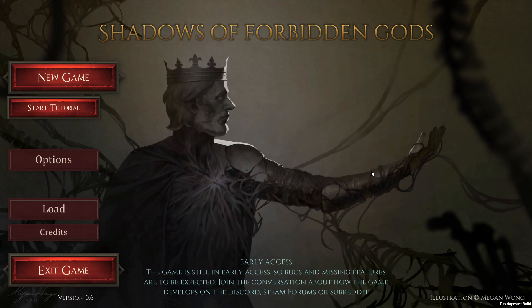Shadows of Forbidden Gods is a strategy game. If you aren't familiar with the premise, you're playing as some sealed away dark god, and you're sending out your agents into the world to basically set up the apocalypse. It deals with unit management and resource management, sending things out on your behalf, so you're kind of acting from the shadows.